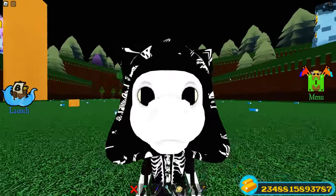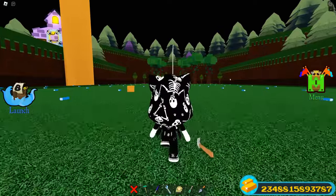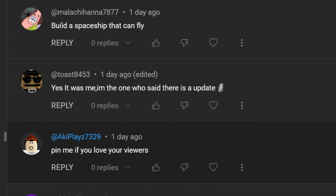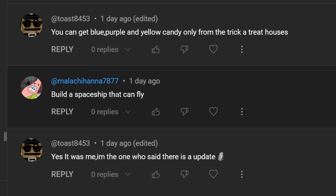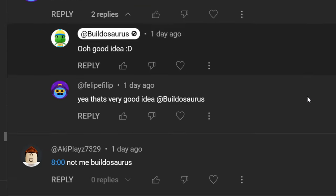Feel free to call me a dummy in the comments if I'm missing something. Shout out to Felipe who said build a haunted house — that's a pretty good idea. And someone said pin me if you love your viewers — no, you're just trying to manipulate me so I'm not going to do it. Reverse psychology. Build a spaceship — that's a pretty cool idea. Have I ever made a spaceship? I think I made a Star Wars one time. And Toast said you can actually also get blue candy from the house.